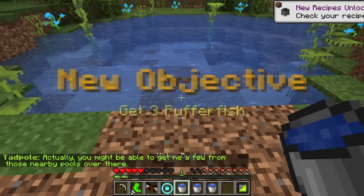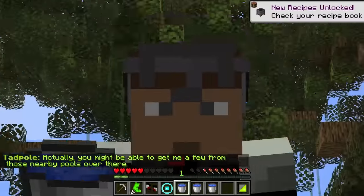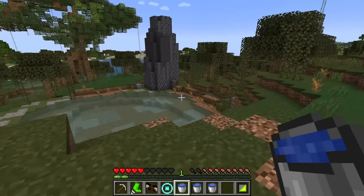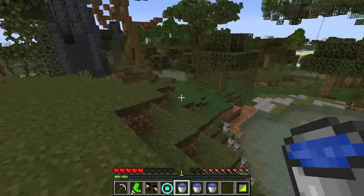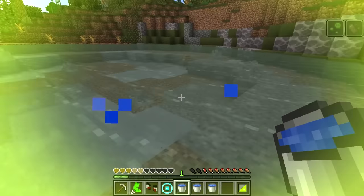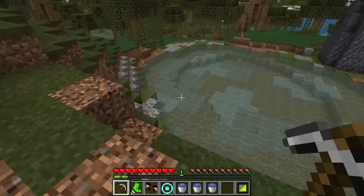Actually, you might be able to get a few from those nearby pools over there. Three puffer fish — he's like, nope, you're going to be helping me regardless of what you're saying. All right, let's look for these puffer fish. They're somewhere nearby. Hey, there's one of them. Should just be able to scoop it up with this bucket. Because the chunks are unloaded, I guess I have all my stuff back — that's convenient.